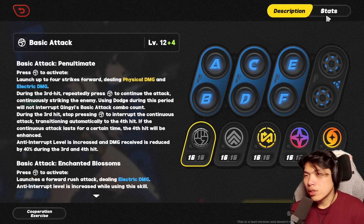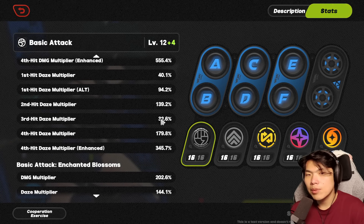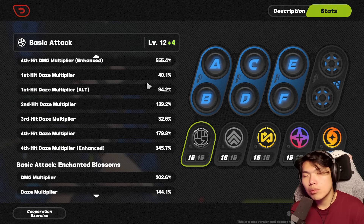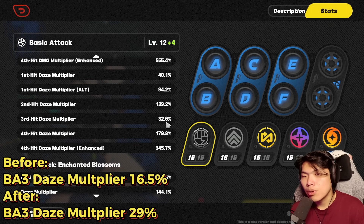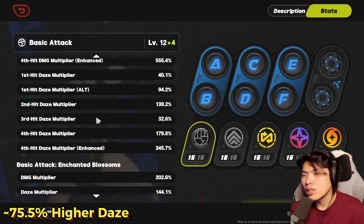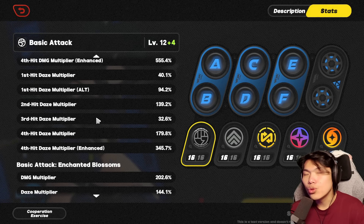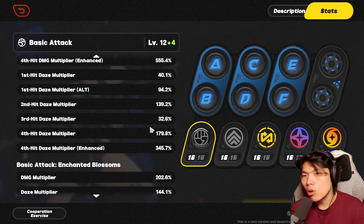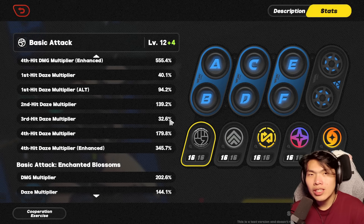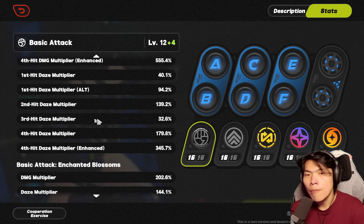Another buff is tied to the basic attack. The third hit daze damage multiplier is going to see a pretty considerable increase. Previously at level 12 this was only 16.5%, but now at level 12 it has went up to 29%. Keep in mind this might look like a small change, but this third hit daze multiplier refers to the electric field that Qingyi casts, meaning you're going to be hitting a lot of times during this electric field, which will definitely improve Qingyi's overall stun time. This is one of, if not the fastest ways to charge up Qingyi's flash connect.